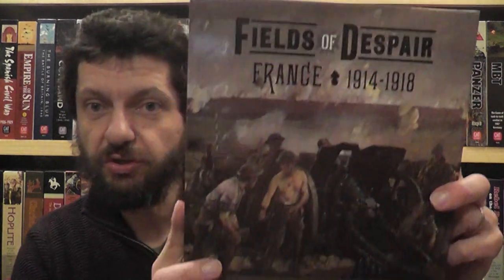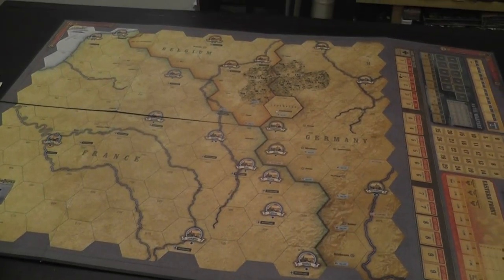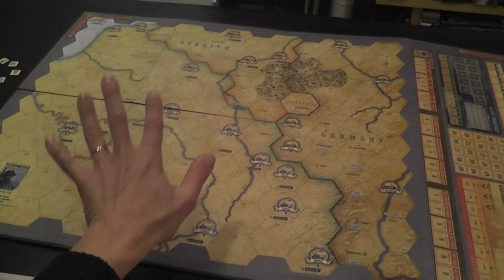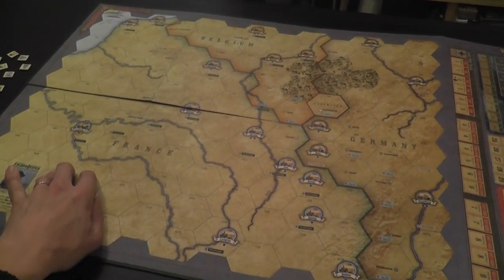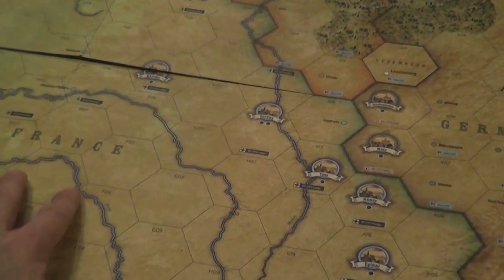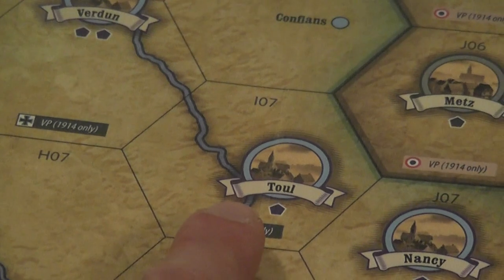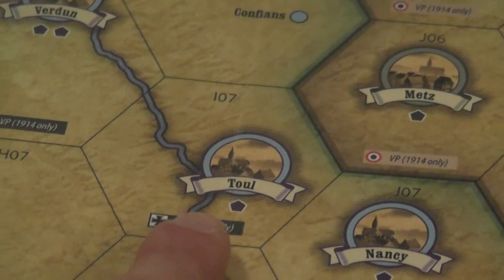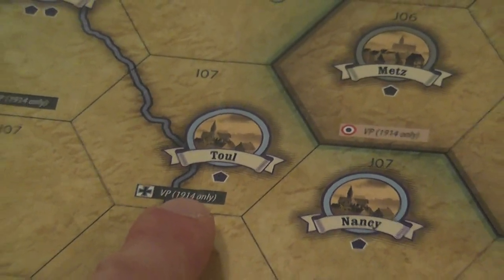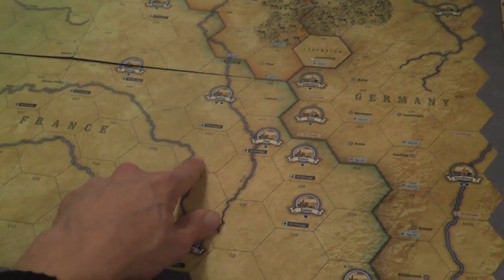Let me show you how Fields of Despair plays. This is the board for the game. It looks super nice, I really like it. Such a simple design, but it gets the job done, it still feels atmospheric, still feels thematic. There is a nice balance between abstraction, which makes it functional, and detail, which makes it thematic.